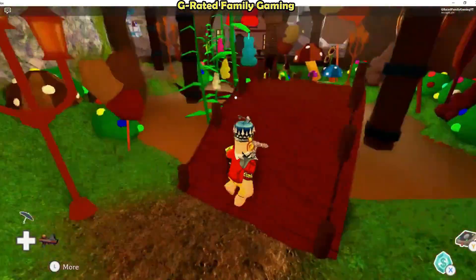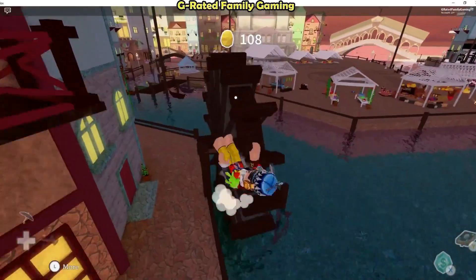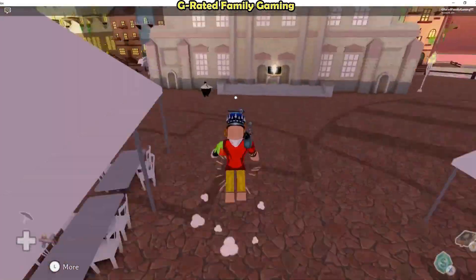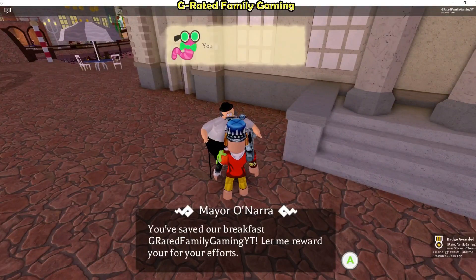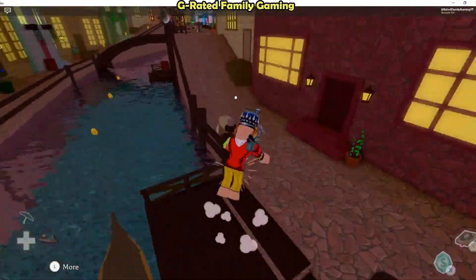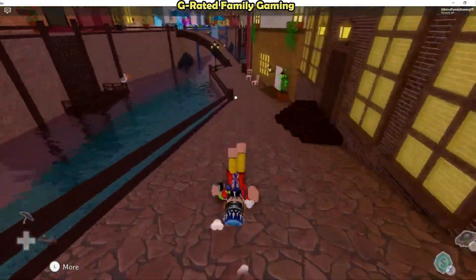Go back out and talk to Billy Bonka one more time. He says to go tell the mayor that everything's good to go. Hop across and talk to the mayor, and after you talk to him, he will give you the treasured cuisine egg. It's pretty straightforward, but there's a lot of stuff you have to do in a specific order to get that egg.